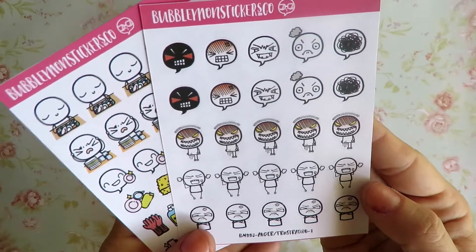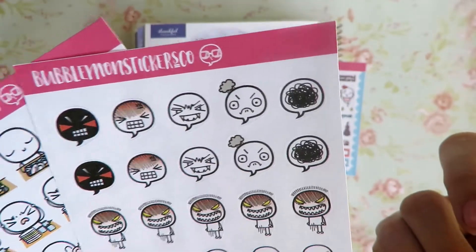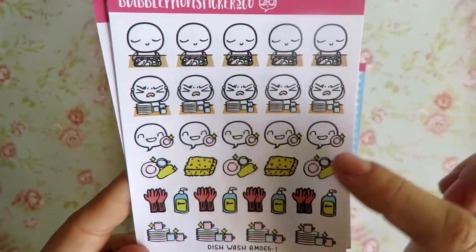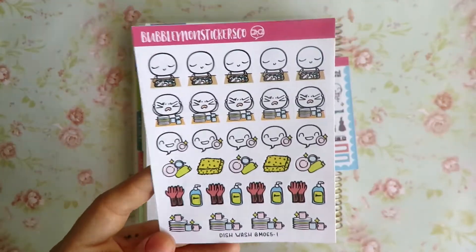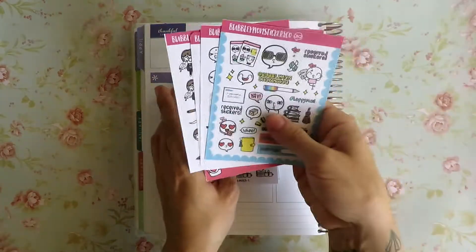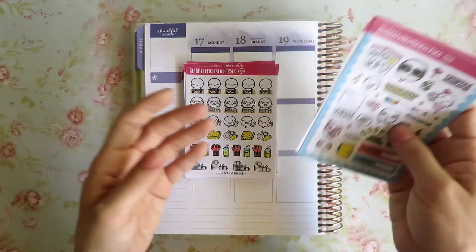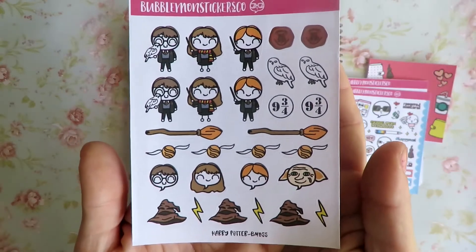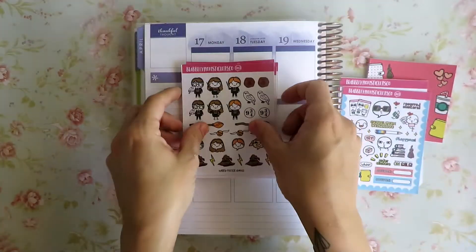She threw in an Anger and Frustration one — which I love. Like, that's the inside of my head every day, unfortunately. Yep — life of a person with anxiety. And then here's the Dishwashing one, which my mom said she also wants, but I was like, at least leave something for the haul for me. She took the Gardening one which was also really cute — it said like Easter Day and stuff like that. She was so kind to include those for me, and I messaged her like, oh my gosh, you put extra stuff in there for me! So here's the sheet that I saw and I was like, oh my gosh, I have to have it — it's Harry, Hermione, Ron, Dobby, and Hedwig. It's the Harry Potter sheet from BubbleMons.